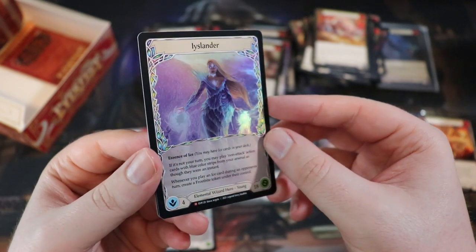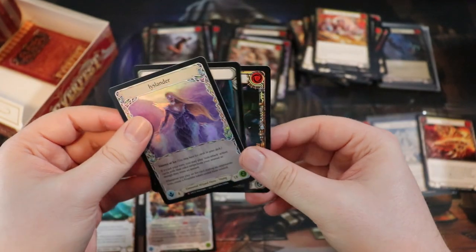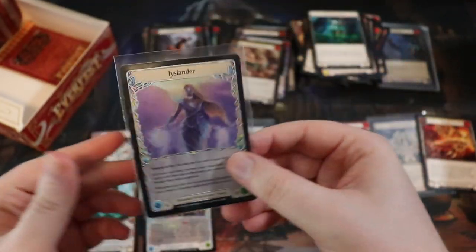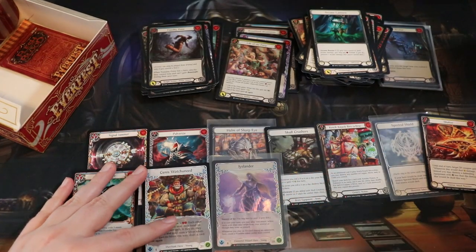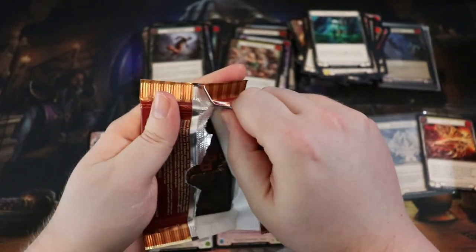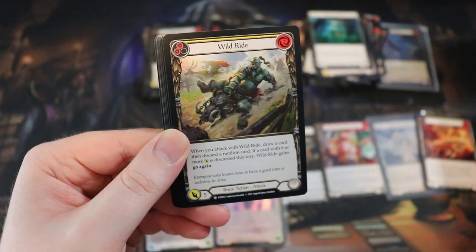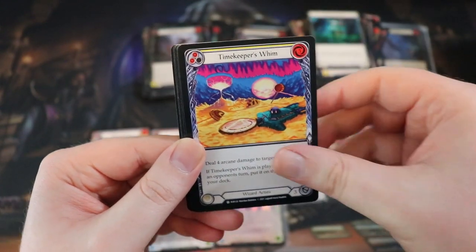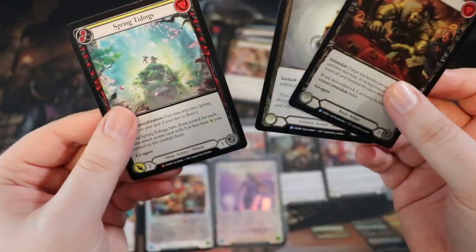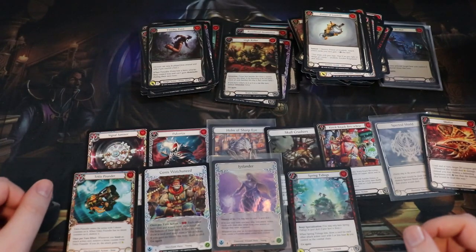Rainbow foil Icelander - I have not seen one of these! Beautiful. I have a cold foil one but this rainbow foil is really really nice. And then Arcane Lantern. I do like rainbow foil Icelander - it's really nice. I have a rainbow foil Valda as well. I think the only rainbow foil I'm missing is Genus. This is the last pack - the Jim mat has given me two decent boxes but nothing crazy.